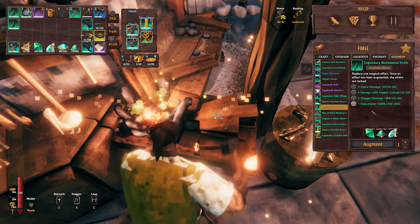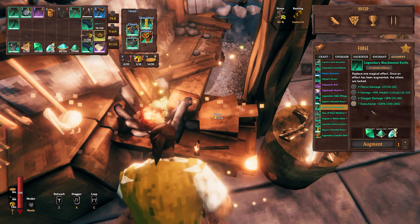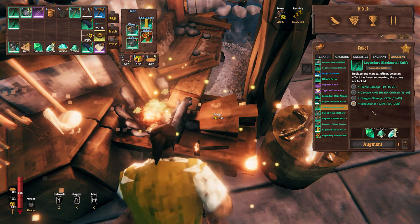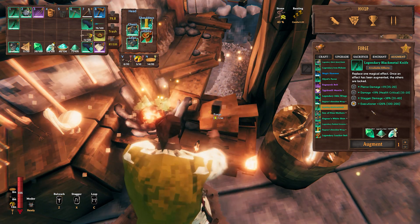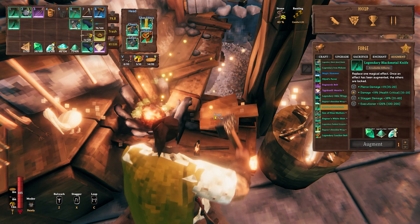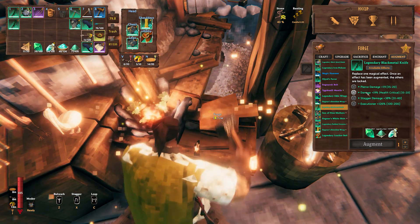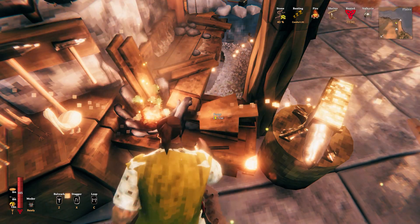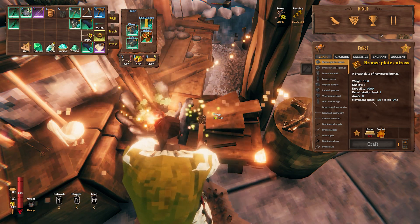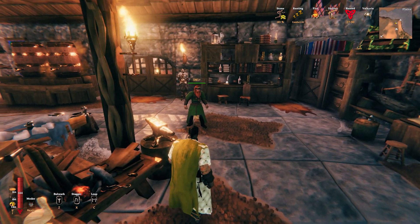I guess I should have kept Opportunist, although I did just get Executioner plus 126 percent. For you, Opportunist might be great if you stagger a lot. That's true — maybe I should have kept it. I didn't keep it. Let's toss together 5,000 gold and I'll put Opportunist back on it. Let us go run around Haldor and collect all the gold we have laying around — I'm sure we have it somewhere.